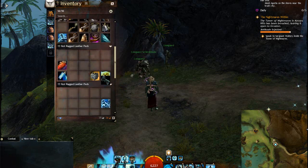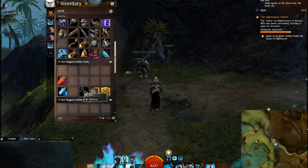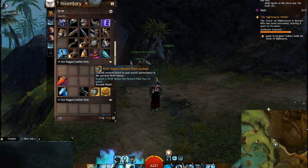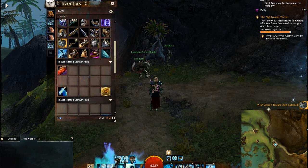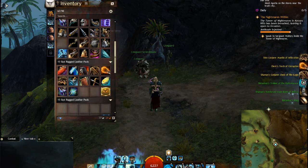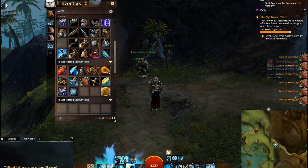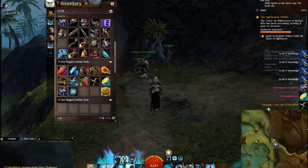That's the key that I received from completing all the meta achievements. So let's see what we get finally inside this. I used the key on the chest and bam — you get like 4 rare, 10 Tome of Knowledge, which is good for leveling up your toon, and scrolls and knowledge for getting skill points.